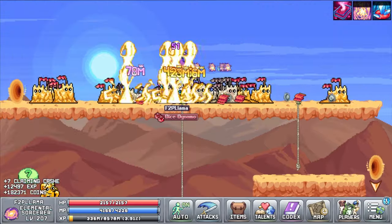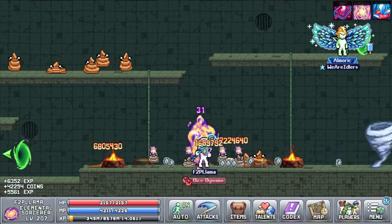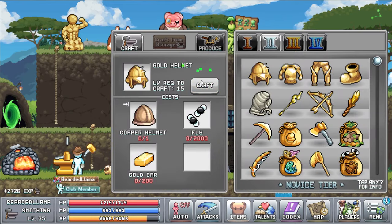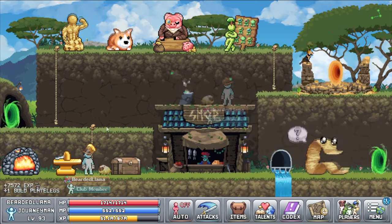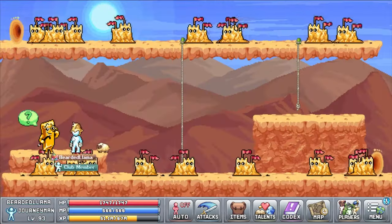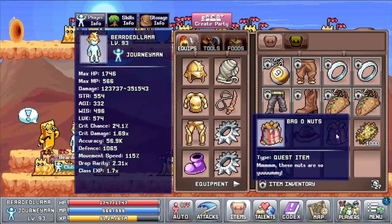The fourth quest is a bit of a rough one — we need to get Goldrick a golden plop which drops from poops in the World 1 sewers. And finally, the fifth quest asks us to simply equip a golden helmet, a golden plate body, golden legs, and a single golden tool, then talk to Goldrick while wearing them. Upon completion he will give you his bag of nuts.